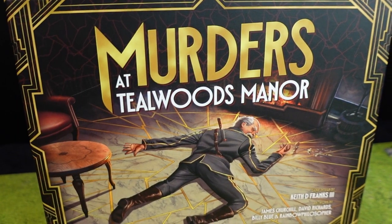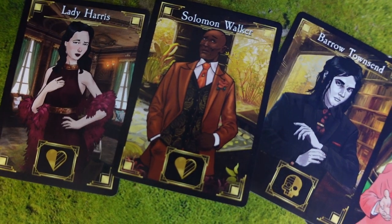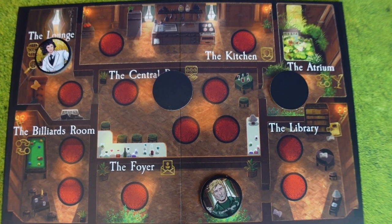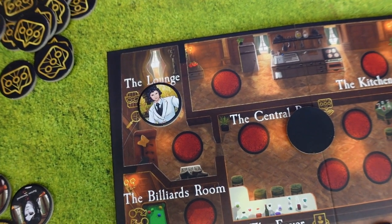The last game I want to show you is Murders at Tealwood Manor. This is kind of a detective game, but not really — because you already know who the murderer is and who the investigator is. You have your own objectives via objective cards with characters on them, and it's your job to either keep them alive or get them killed depending on what your objective says. During the game you move around the manor and activate different room abilities. It's really your job to try to get some people killed by helping the murderer, or keep some people alive by helping the investigator. You score depending on how many you managed to kill or save at the end of the game.